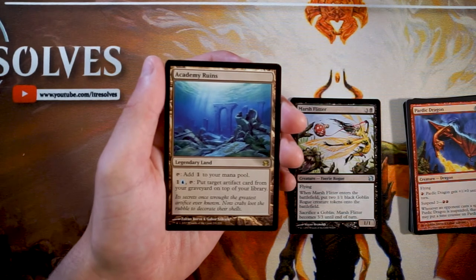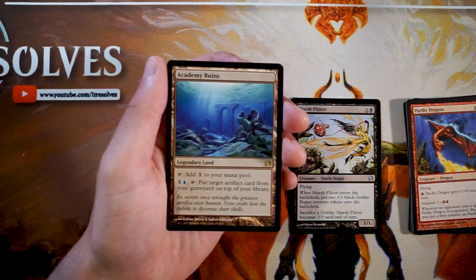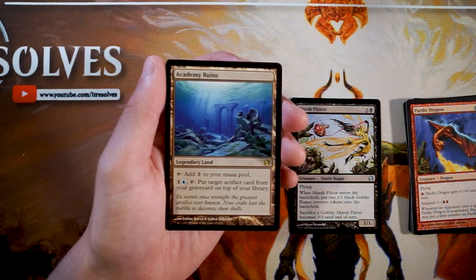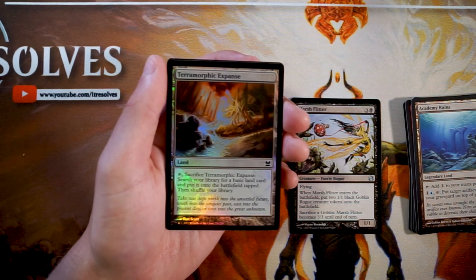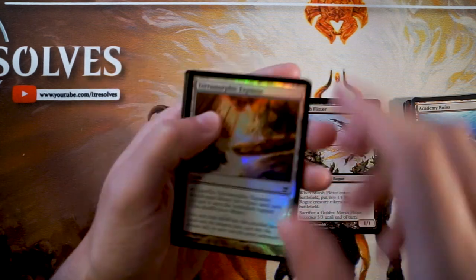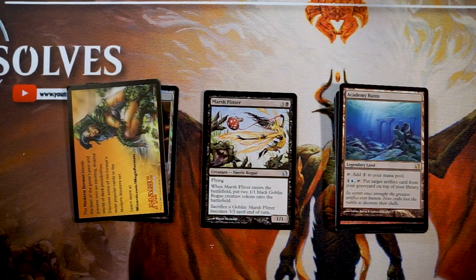Our rare is Academy Ruins, a legendary land that taps for one of any color. Pay one and a blue and tap it to put a target artifact from your graveyard on top of your library. It really only has synergy in the affinity or artifacts-matter deck. In constructed it's very good with lots of synergies, but in limited it's not that spectacular. There's also a foil Terramorphic Expanse — great for multicolor decks but definitely not the pick.